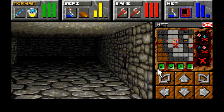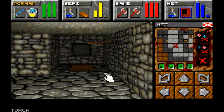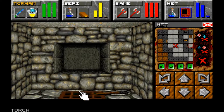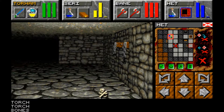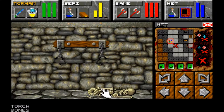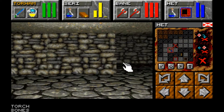Anything showing up on the map? We got a torch we couldn't care less about. There's a niche - put the torch in the niche. We've got a grating and some bones. I am at a total loss as to what the bloody point of this is.